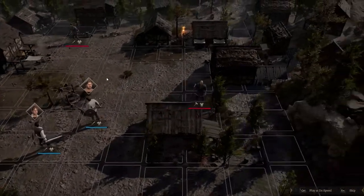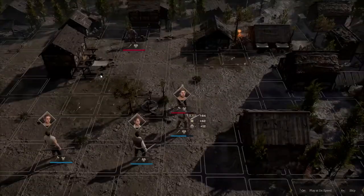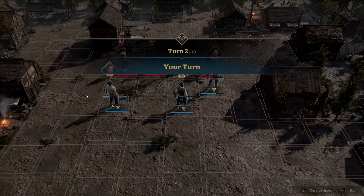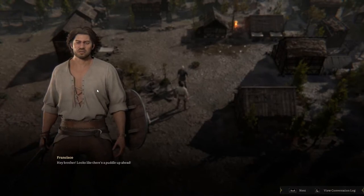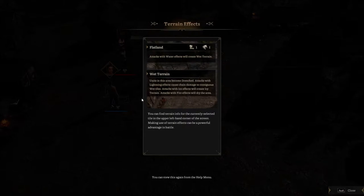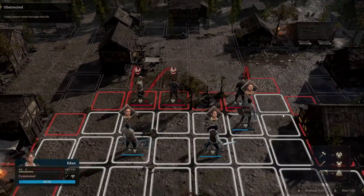Ooh, they're wet. Flat land — attacks with water effects will create wet terrain. Units in wet terrain become drenched, and attacks with lightning effects cause chain damage to contiguous wet tiles. Attacks with ice effects will create icy terrain, and attacks with fire effects will create a dry area. Okay, so do I have a spell I can use? I'm going to be wet here.